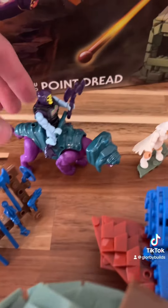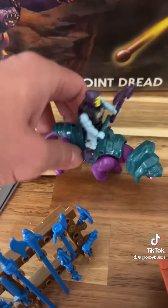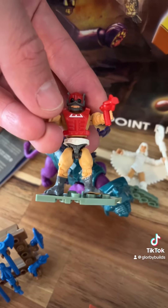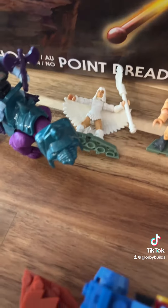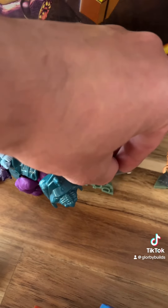Here we have the weapon stand and Skeletor wearing some battle armor — looking pretty sweet. And for this we've got the Temple of Darkness Sorceress with their Wand of Magic. And over here we've got Zodak, who is probably my favorite character on this set. He's looking tough. And Birdie — he's just hanging out. Pretty cool.